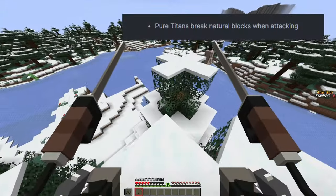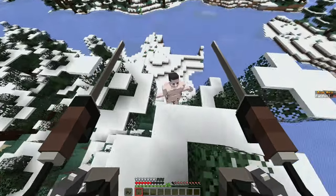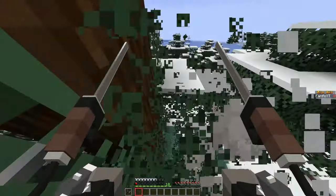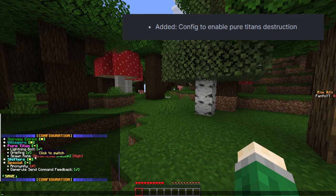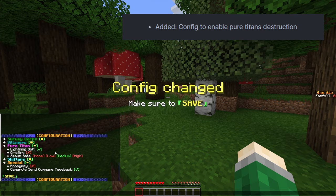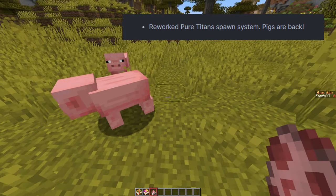Pure titans can break natural blocks. You can already see why this is so scary. Better build your defense with stun now. That's why a config was added to enable pure titan destruction. We also reworked the pure titan spawning system.